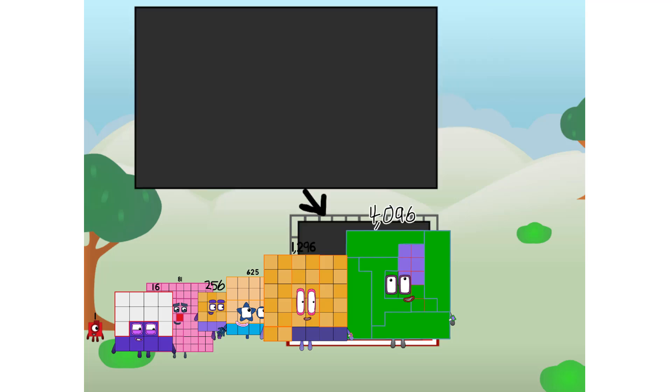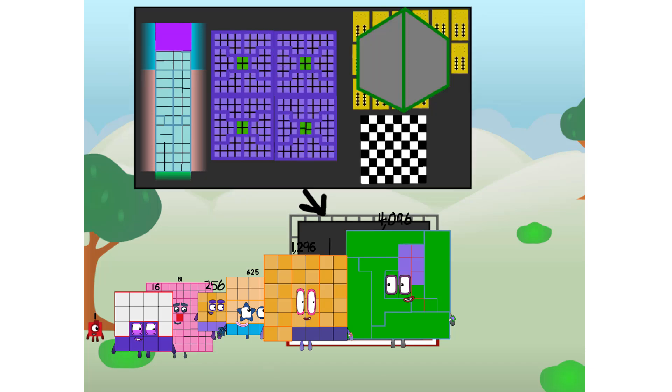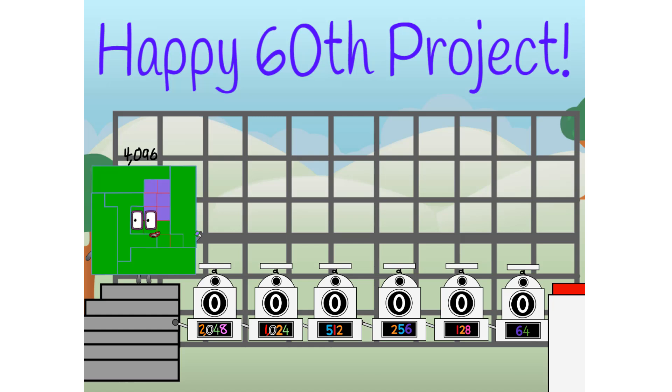I am 4096. And I can be a big fourth power: a super chessboard, a super-duper mega-ultra-extreme rectangle, a 64x64 square, or even a 16x16x16 cube. But today, I want to show you a little trick I call binary boosters.